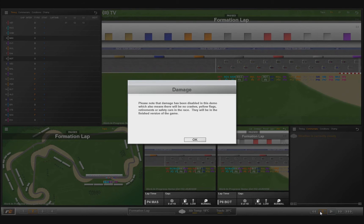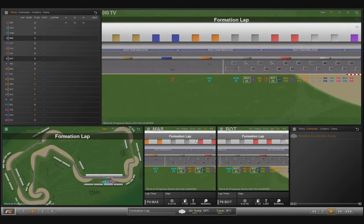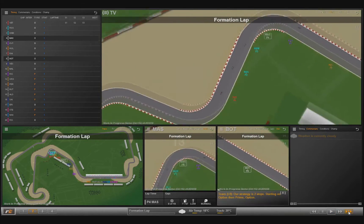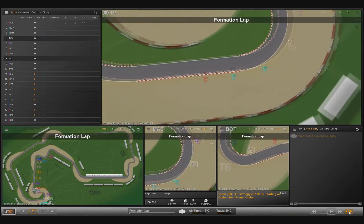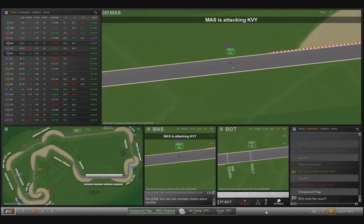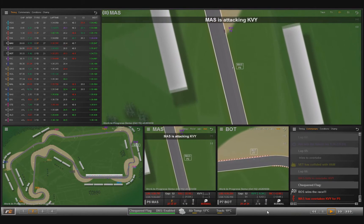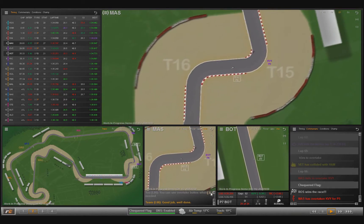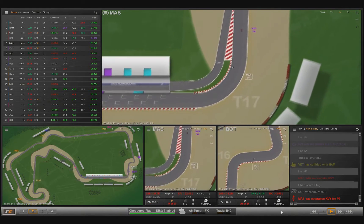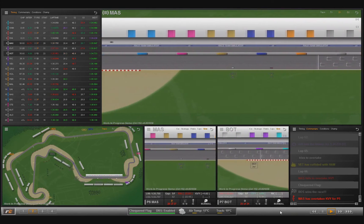There are no collisions or retirements in this demo, but from what I've seen on the developers' YouTube page, collisions do happen in the full game and damage is simulated — it's just not available in the demo. Your decisions really matter, as I'll show later in the video. One of my drivers was struggling to overtake the car in front until I used the overtake button — 'drive harder, try to overtake' — and only after giving him that order did he actually manage to pass.